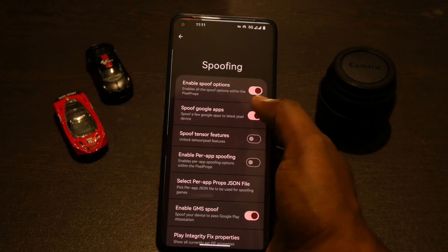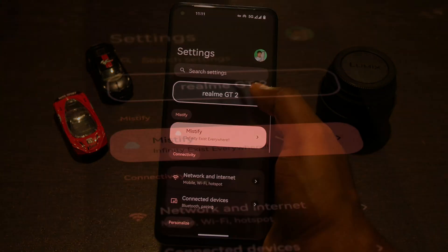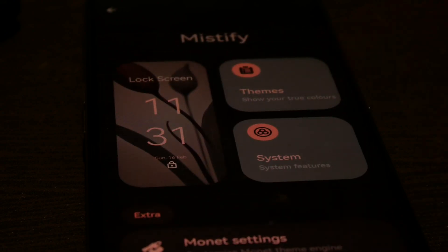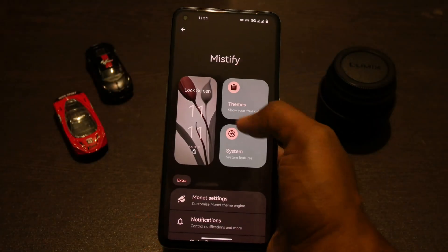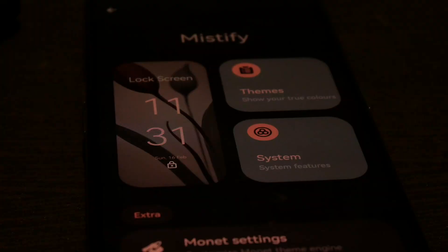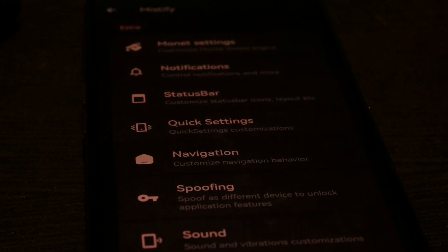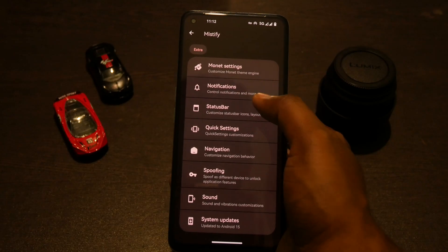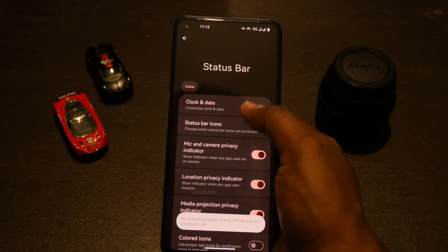This ROM has the Mystify section where all the customization resides. You have a lot of customization throughout the UI — starting from boot animation style, icon packs, and everything, into tweaking stuff like spoofing. You also have Google Photos unlimited storage and can customize all aspects of the UI.